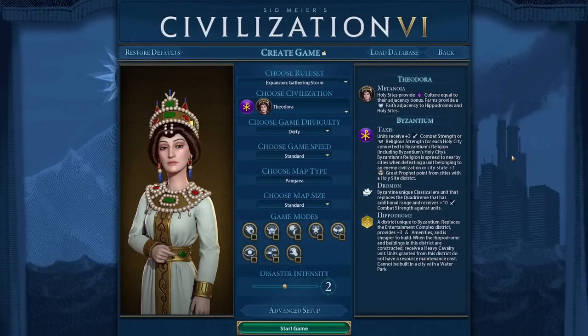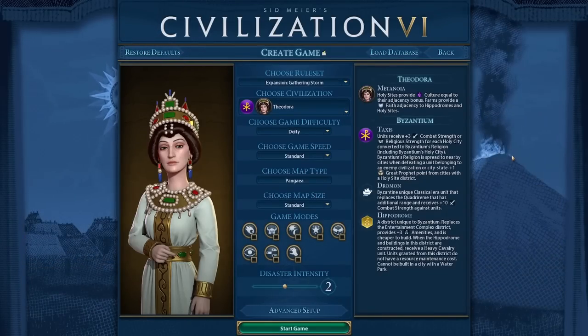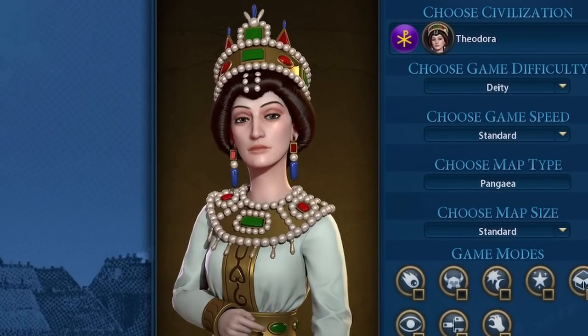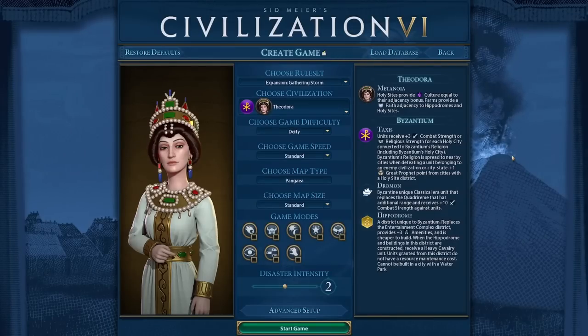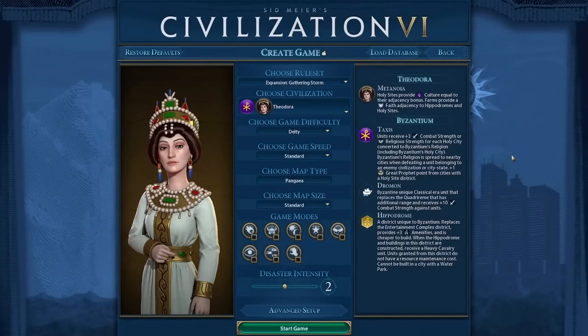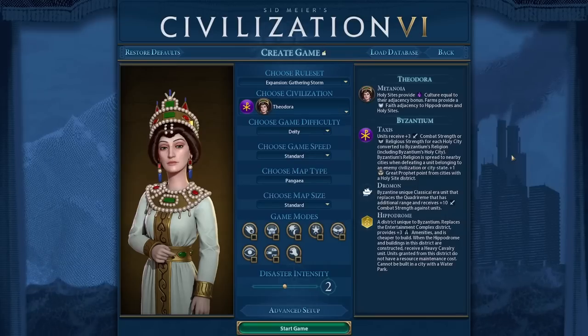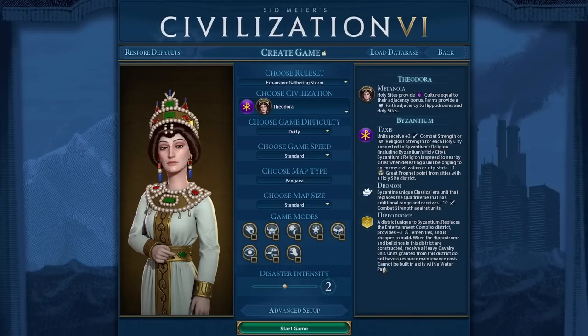Hey everyone and welcome back to Civilization VI. Today a new update for the Leader Pass has released and it includes Theodora, the alternative leader for Byzantium. The last time I played Byzantium, back when it was originally released, it was probably one of the most fun games I ever played in Civ VI. You should check that out if you've never seen it. So I figured I'll give Theodora a shot.